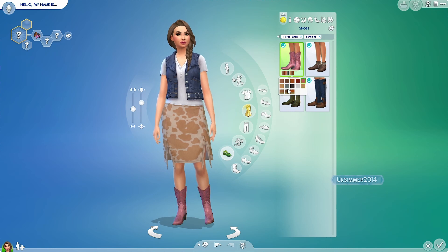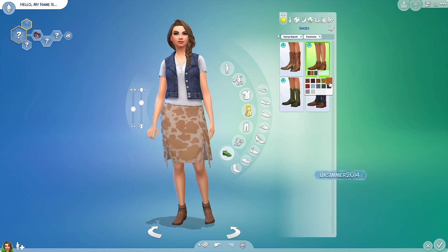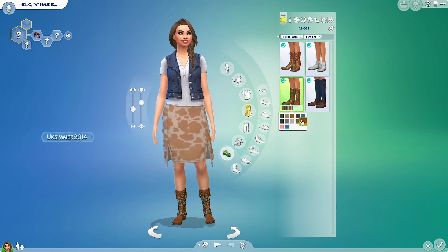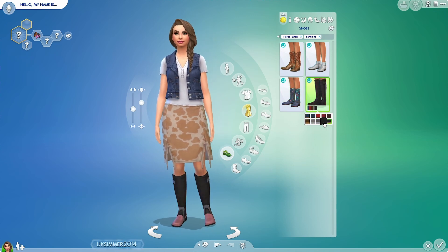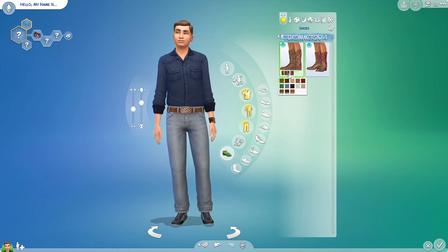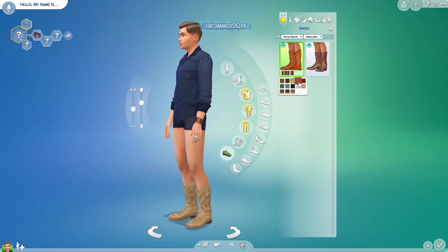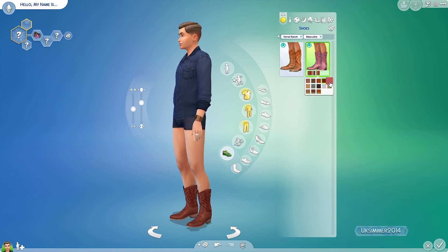There are four new shoes for females: cowboy boots, ankle boots, and some really nice riding boots. The swatches give you worn-in dirty versions and clean versions. For the men, there are only two styles of boots, but they are really nice — I think they're cute.